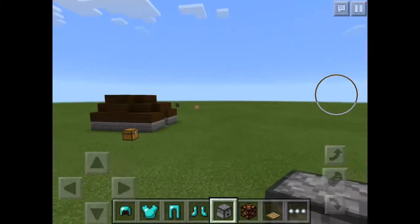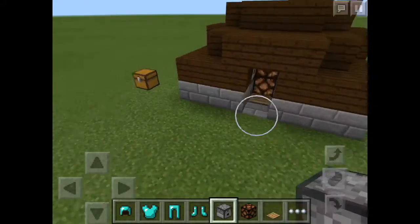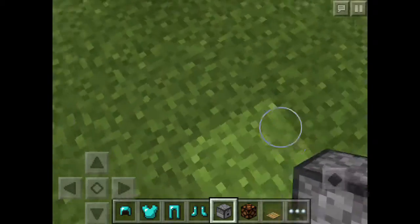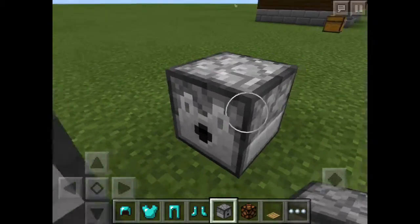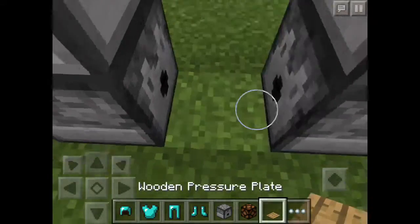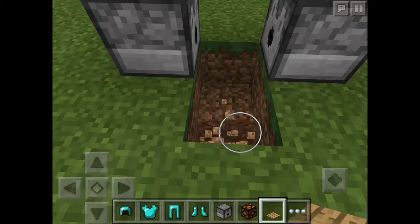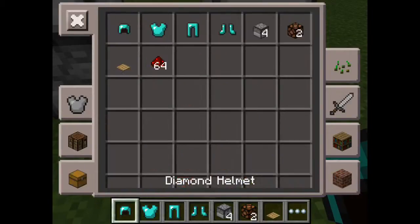I'm not gonna show you how to make this structure, but I'm gonna show you how to make this automatic closet. Over here you put two dispensers. Be careful — you have to go into crouch mode, because if you don't go into crouch mode, it will open the sensor for you. Then over here is the pressure plate, and you have to go down over here.